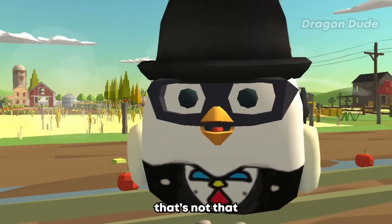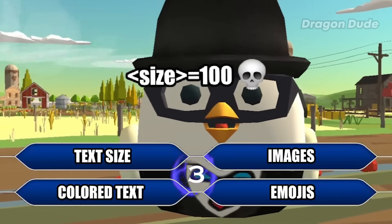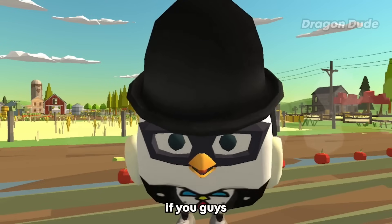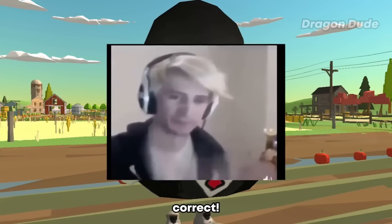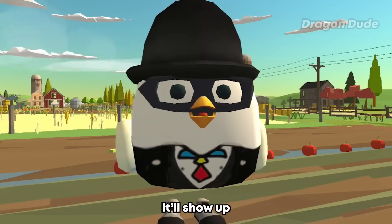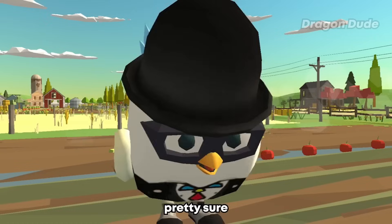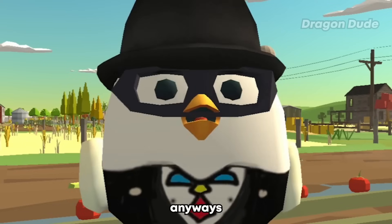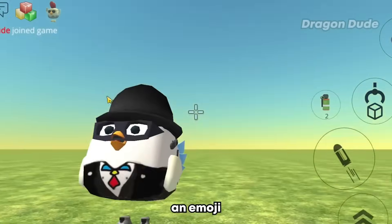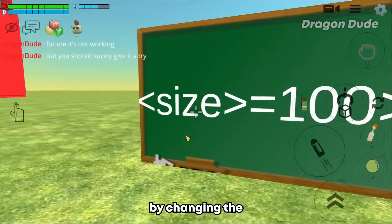Last but not least, I'll be showing you two different codes. The first code is for something not that useful — can you guess what it's for? If you answered emoji, you're correct. Basically, if you type this code into a sign with any emoji you want at the very end, it'll show up on the sign. But it doesn't work on PC — it only works on mobile. Copy paste the code into a sign and you should have an emoji.